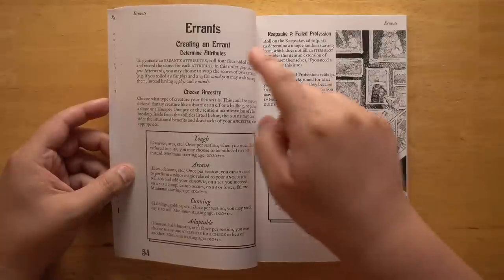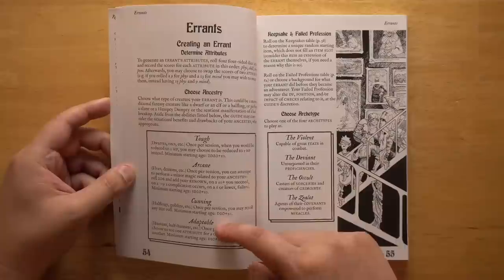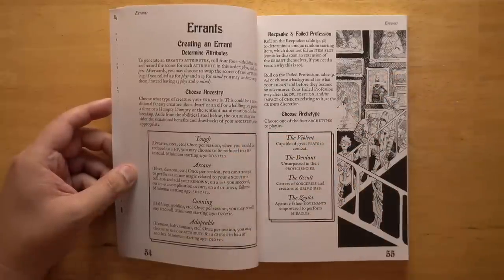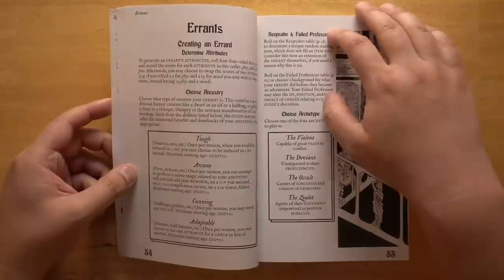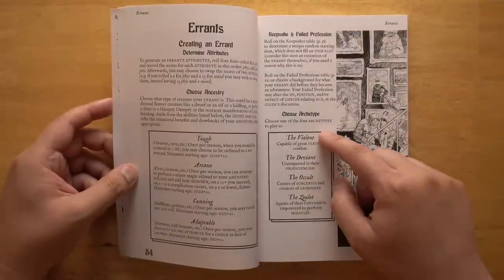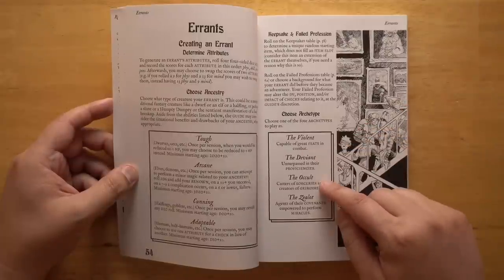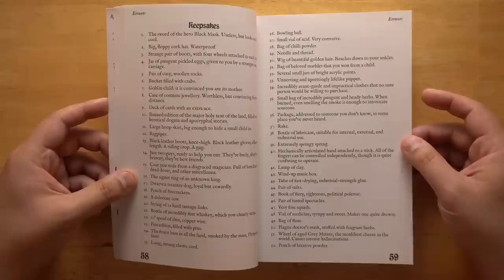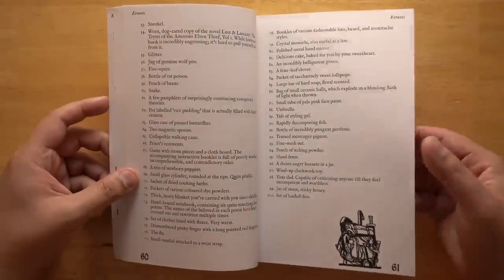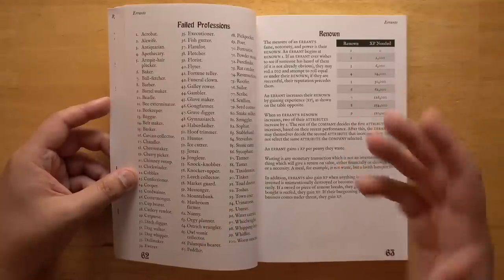When you create a PC, you'll roll your four attributes and choose your ancestry — abstracted into tough, arcane, cunning, and adaptable, so you can slot in whatever fantasy races your setting has. You can get a failed profession and a keepsake from random tables. Your archetype is basically your class: the Violent is like a fighter, the Deviant is a rogue or thief, the Occult is a wizard, and the Zealot is a cleric. Keepsakes can include things like a hand drum or a trio of newborn puppies, and failed professions might help you do certain tasks if the game master is feeling generous.